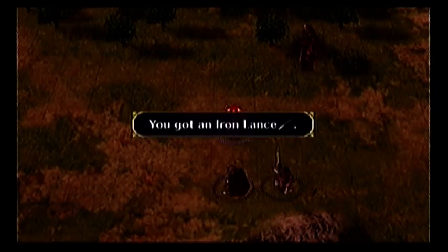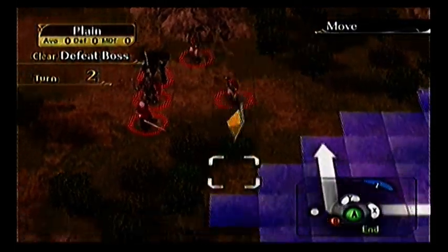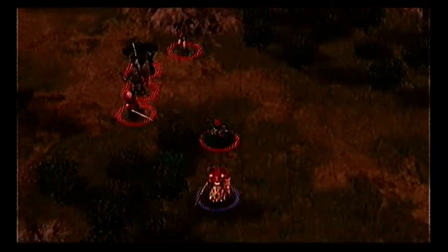Titania's almost leveled up. I think I'll lure the archers out — lure some of the enemies out. He's still got this here if you need to heal anyone. If you feel like training him, just use minor wounds.